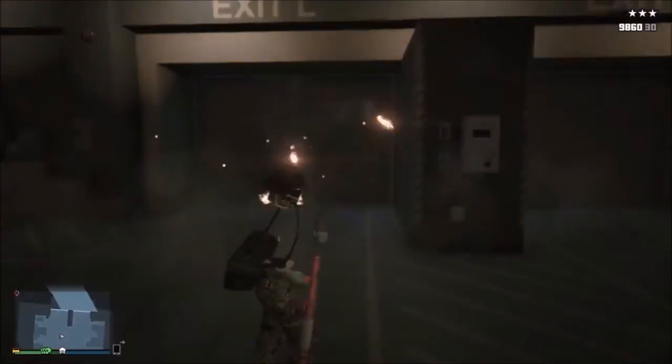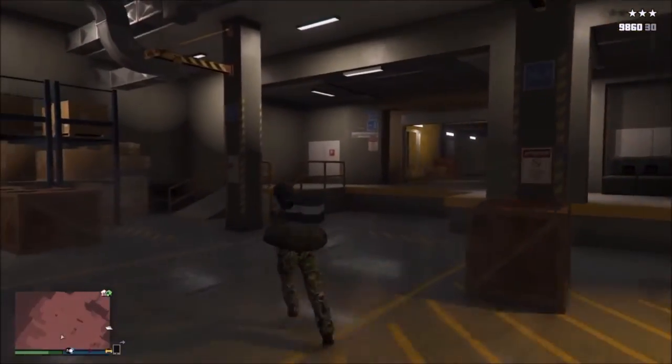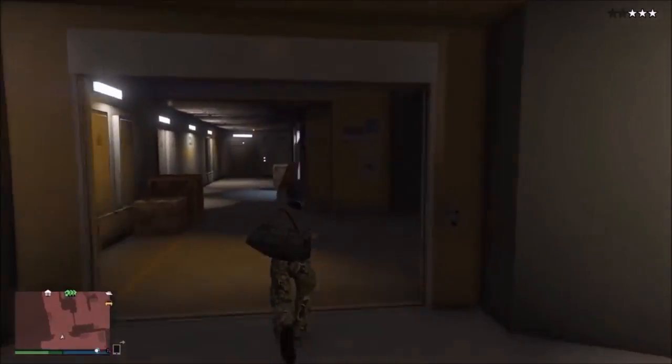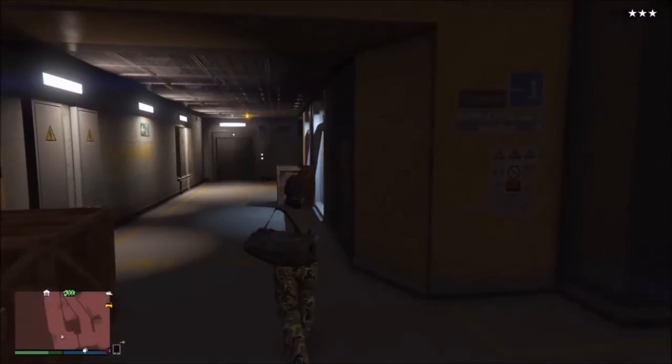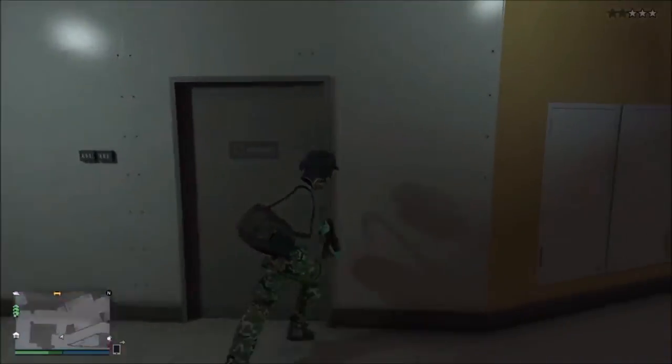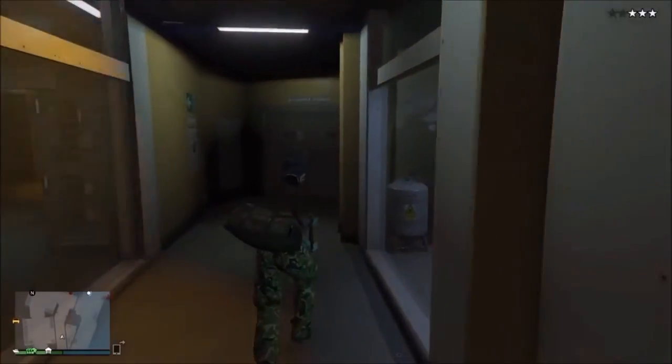Now it's just really cool in here — there's loads of rooms and things that you can explore, there's doors that open and secret places you can go into. Unfortunately there's no doctors walking around like in the Humane Labs heist or people to kill, and the police can't get in here so you can't really hold up. But it's just quite cool to explore.